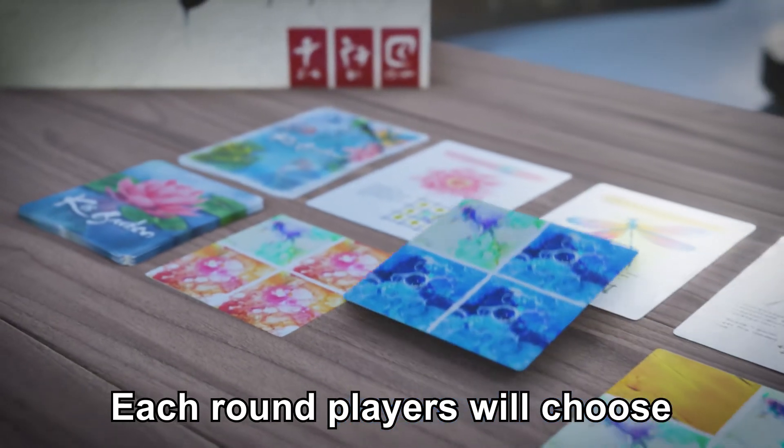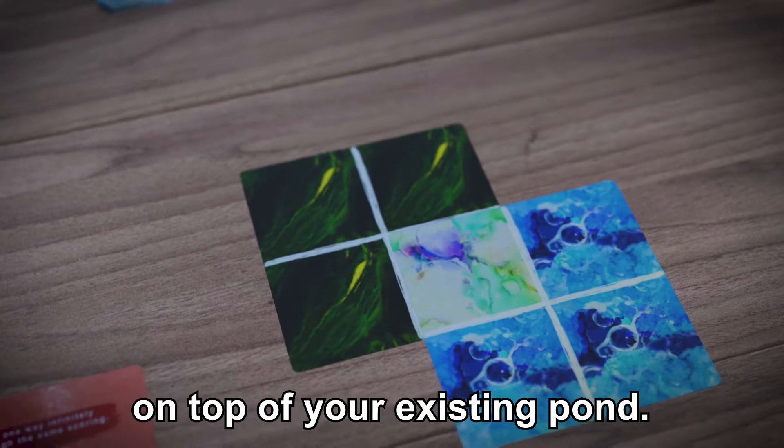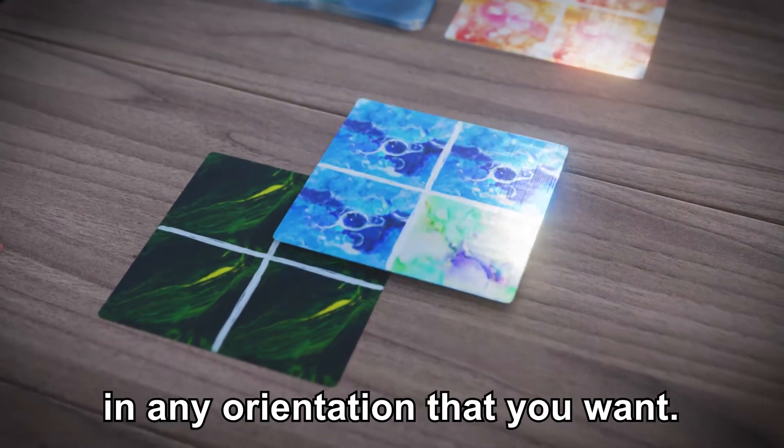Each round, players will choose one land card from the market and place this newly acquired card on top of your existing pond. The new land card must overlap the existing tiles without covering one completely, in any orientation that you want.